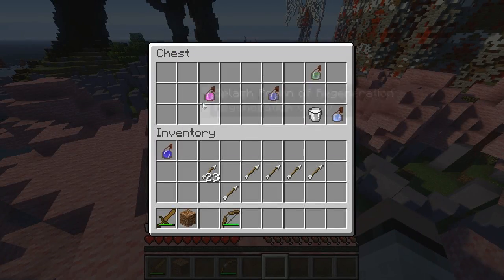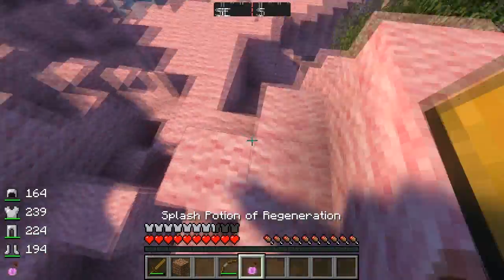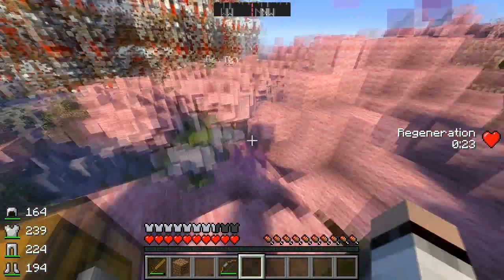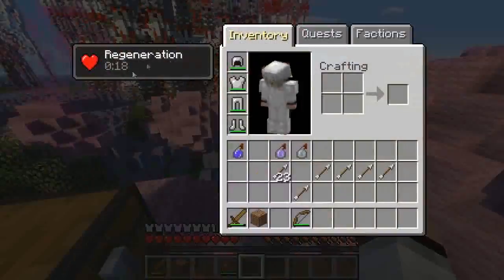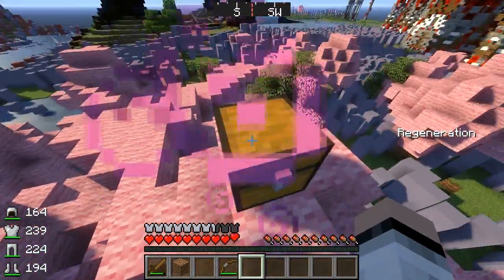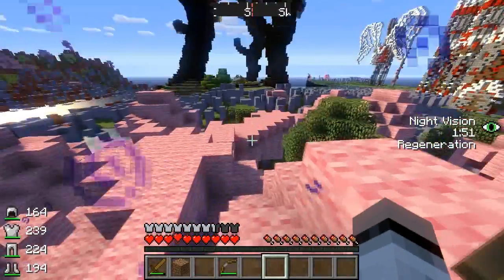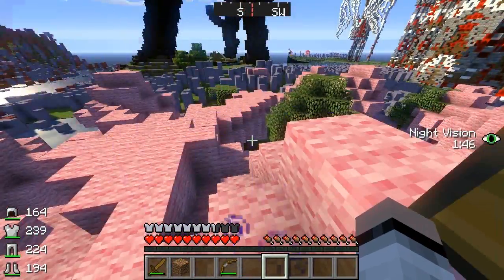This mod also introduces status effects. If I grab all these and throw one on the floor, you'll see that at the very right corner of my screen it says 'Regeneration' and it shows you how much you have left. So instead of pressing E to look at your buffs — and noticing your enemy is behind you — now you don't have to worry about that because it shows your status effect right here on the very right of your screen. I can place down a Night Vision and it will show Night Vision as well as Regeneration, and it will start to blink when the Regeneration is about to go away. Oh, that is awesome.